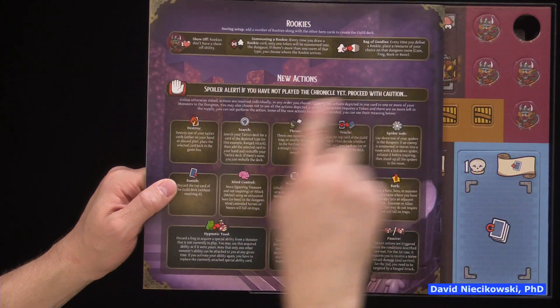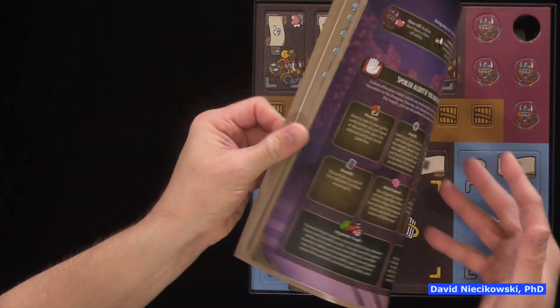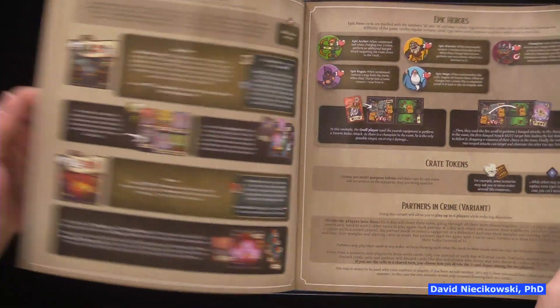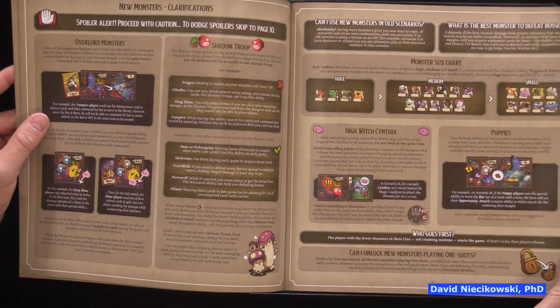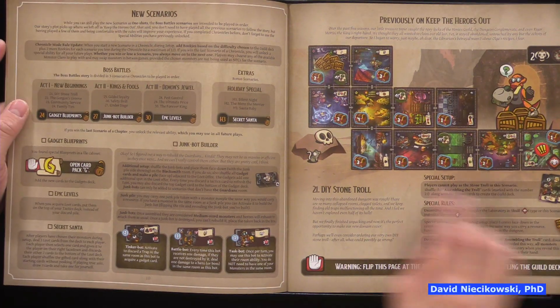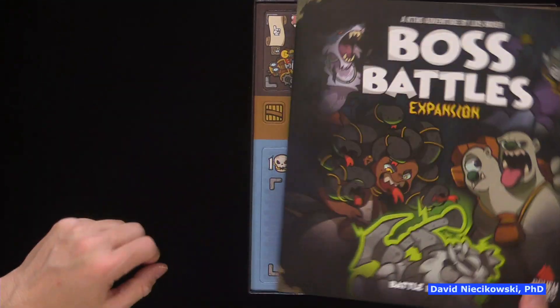This looks like new stuff, so you're going to have to have the other rulebook and this rulebook side by side. I wonder if there's a reference card. How many pages are new rules? It starts at 21, so there are about 10 pages of new rules — not too bad, hopefully it's not too fiddly.